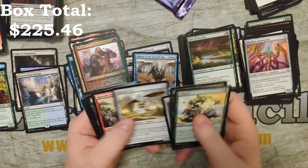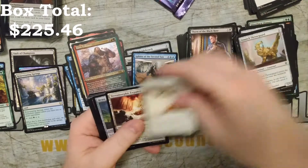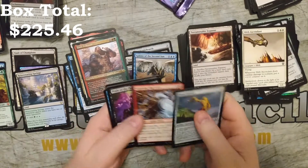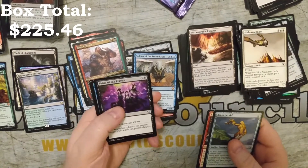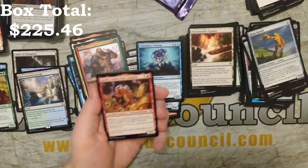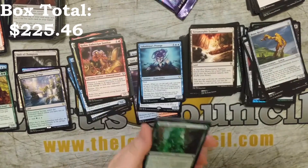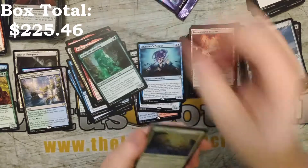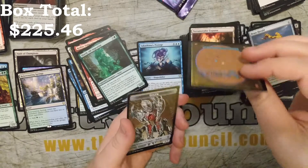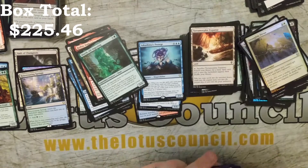Gift of Paradise — that's a good one. Thorn of the Black Rose, Terramorphic Expanse — definitely going to be needed. So we got a Brass Herald, Lightning Rig Crew, Pride of the Perfect, a Saskiyama's Protégé, Kedis Embercloth Familiar, Slurk All-Ingesting. Now I could do some Gruul stuff. Intangible Virtue is the foil — and it's got just ever so slight, it's not quite started bending yet.